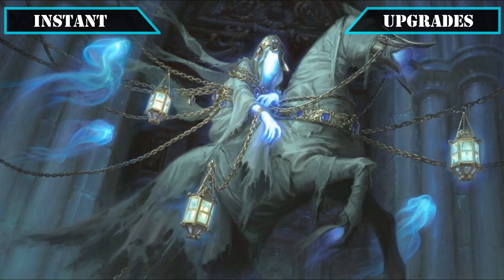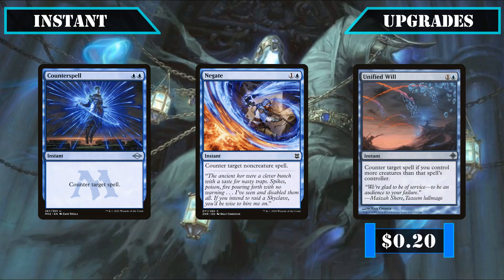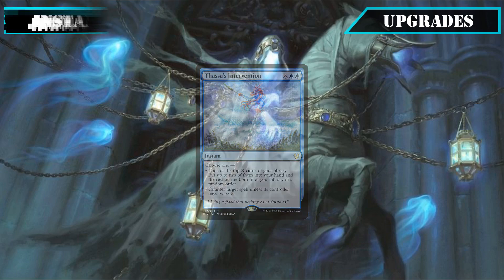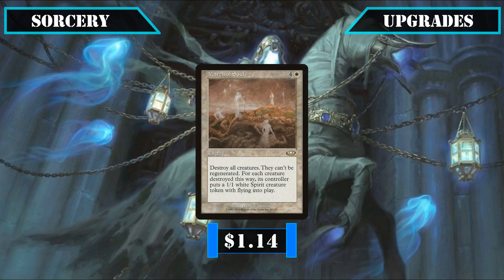For instants, we'll be adding the counterspell suite of Counterspell, Negate, and Unified Will to disrupt our opponents while protecting our own board state, plus Thassa's Intervention, which can serve as an additional counterspell or a source of card selection and advantage if needed. For sorceries, we'll be adding a single entry with March of Souls, which serves as a board wipe that effectively lets us keep our 1/1 spirits, helping us maintain a high spirit count to recast our commander or enable spirit payoffs on following turns.